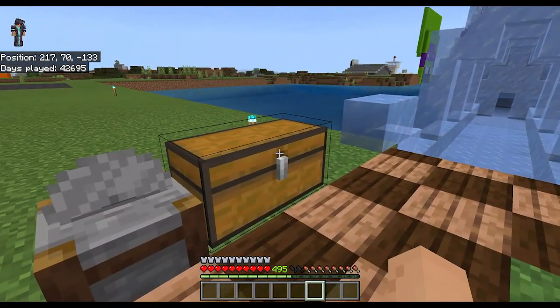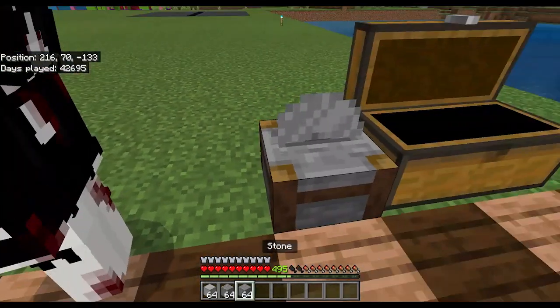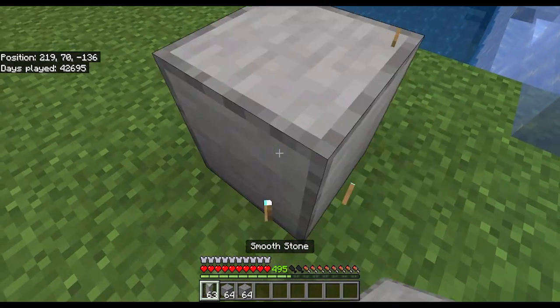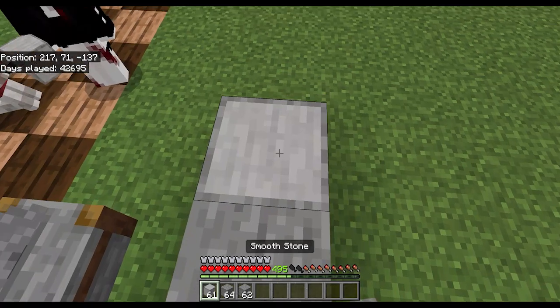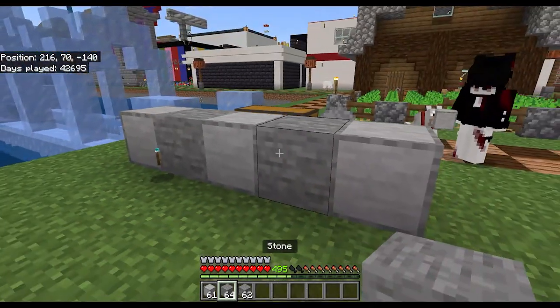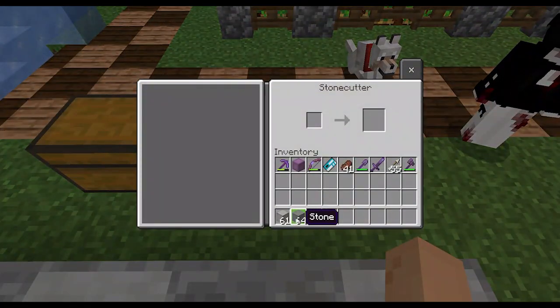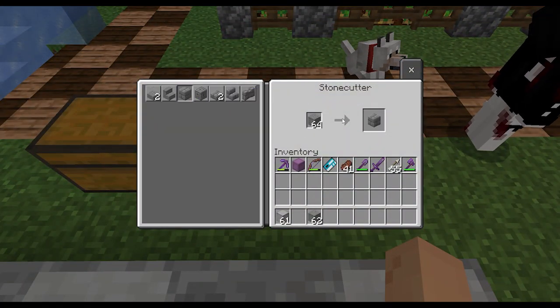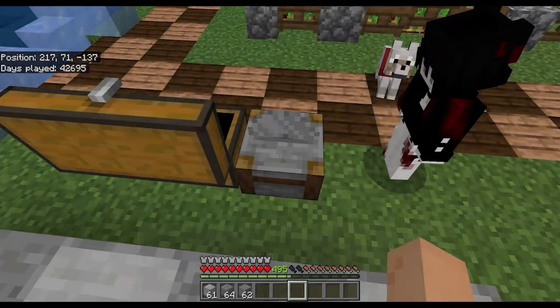We've got a very interesting design on our hands today. I'm going to grab a stack of stone and smooth stone. We're going to be alternating on each corner — stone, smooth stone, smooth stone, stone. Let's also make some stone bricks while we're here because we're going to need those too. Grab another stack of regular stone and use the stone cutter rather than crafting by hand.